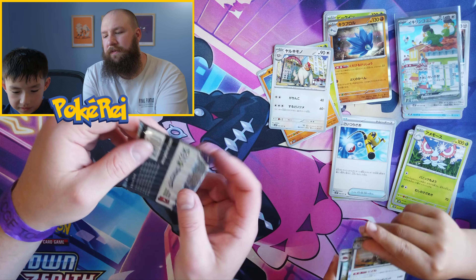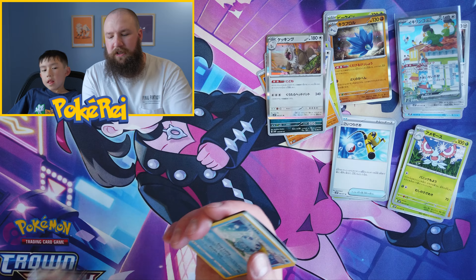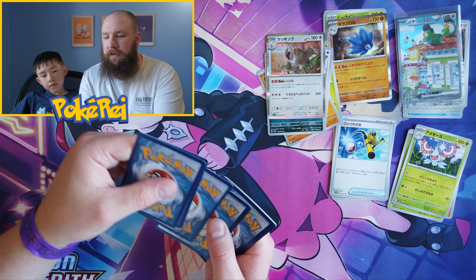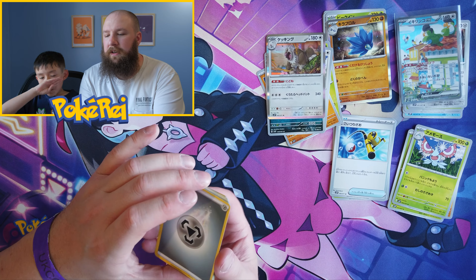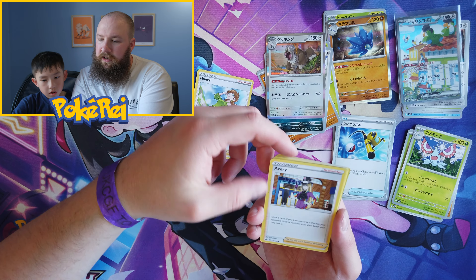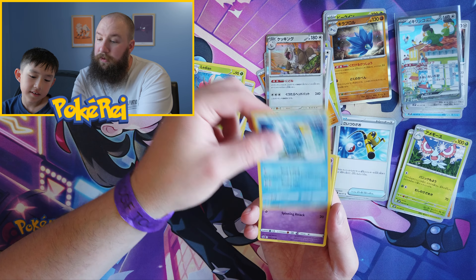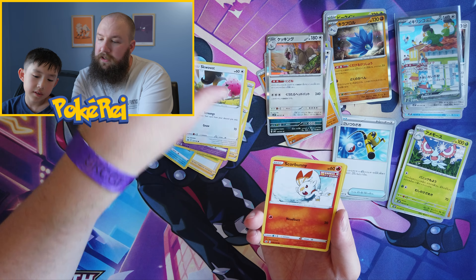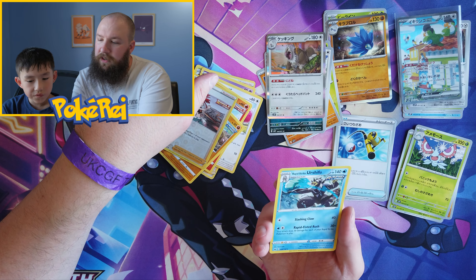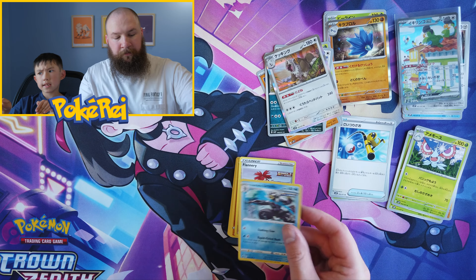I'm going to do a Chilling Rain to end this video and see what we get. This is just one — the fourth one in the back, right? One, two, three, four — just one random single pack. Let's see. So we have got Honey — ooh, what's that? It's got rubbish on it. Avery, Median, Sobble, Inkay, Scovert, Scorbunny, Diglett. Reverse and Holo — Urshifu. That's it.